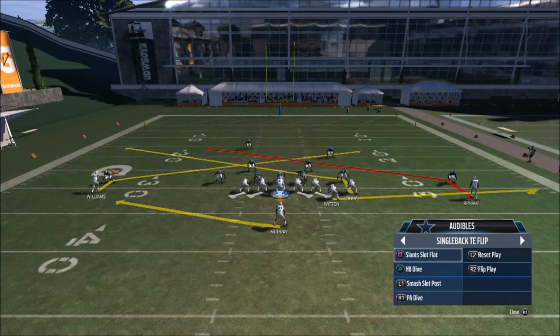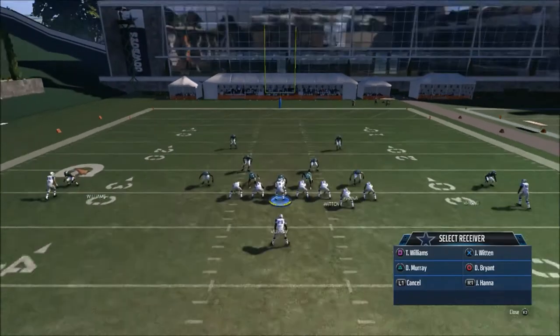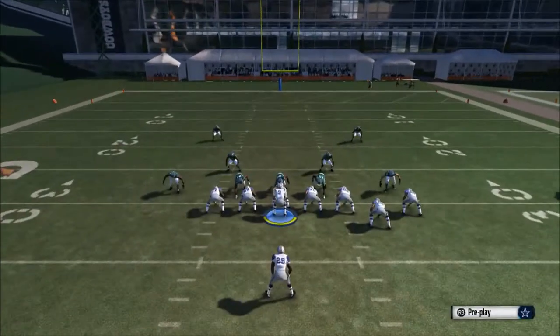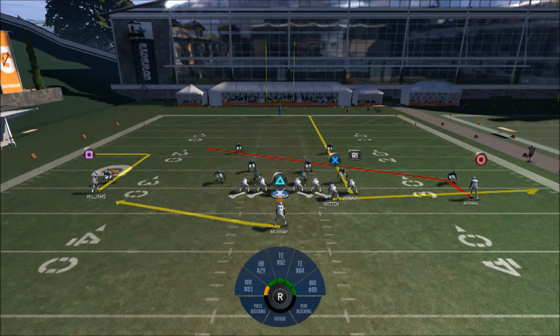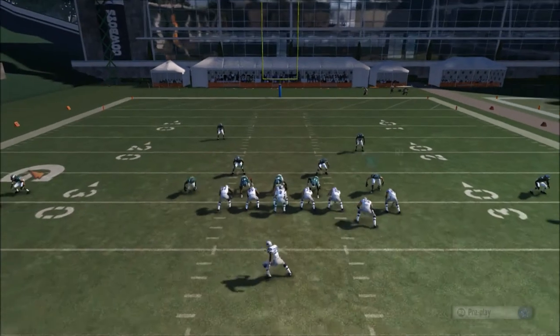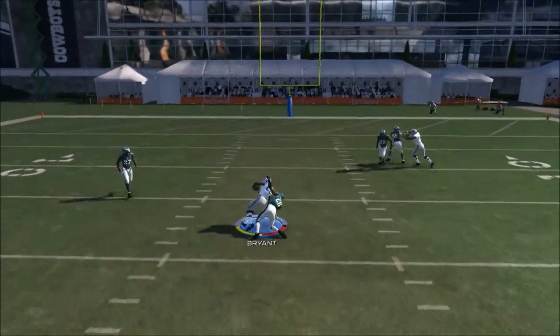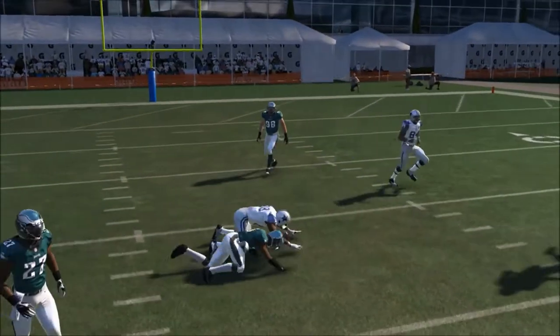The first base audible is slants. I want to go ahead and streak my tight end and then take Williams and put him on a hot out route. That's primarily because if I get a man read — and right here this is man coverage — the slant route is always going to beat man coverage once he gets the break.